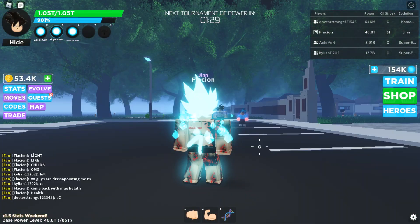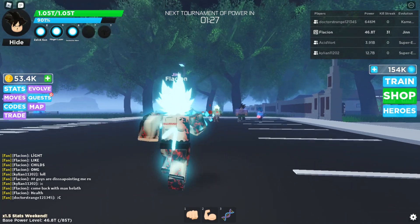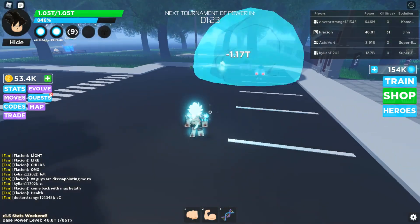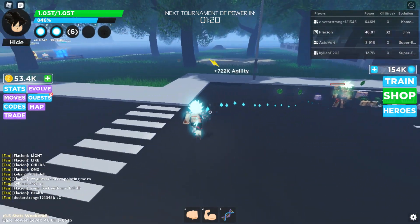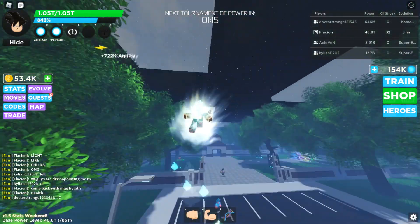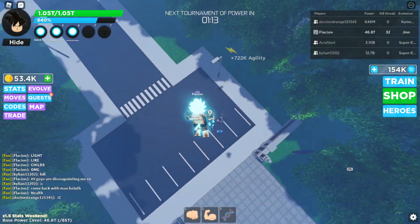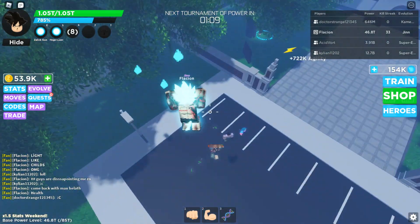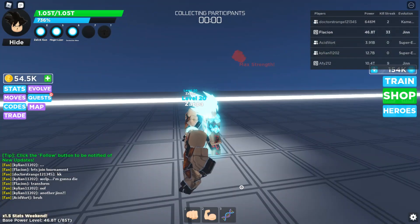And this is the last ability: Destruction Wave. It is basically a Kamehameha — you throw a big Kamehameha at your opponent. I think it deals good damage and is actually useful. You can use this in fights. I think this one is kind of useful.